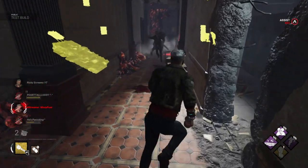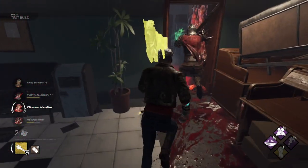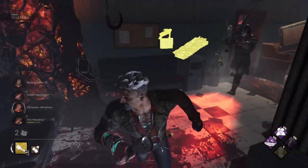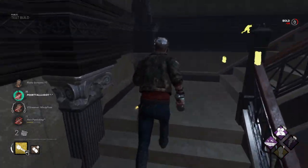The Knight's last perk is called Nowhere to Hide — be careful with this one. Whenever he damages a generator, he reveals the auras of all survivors standing within 24 meters for 5 seconds. So yes, he can see if you're hiding while doing a generator, so just be very careful.